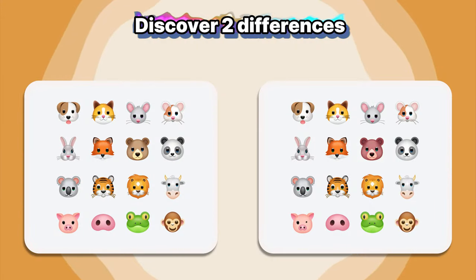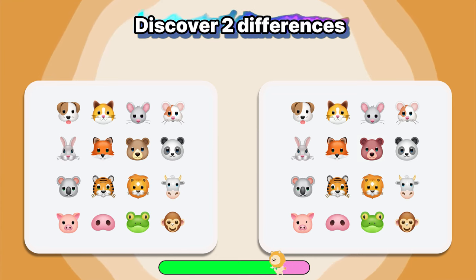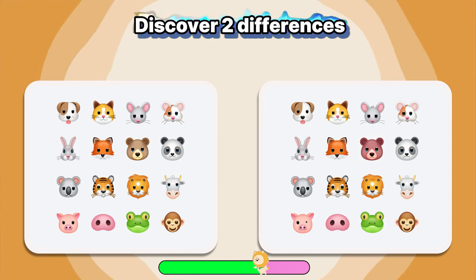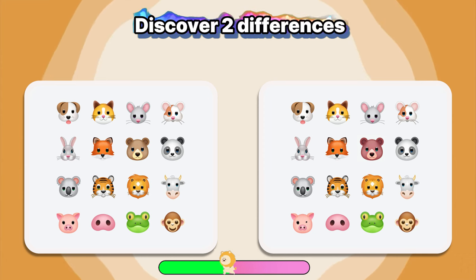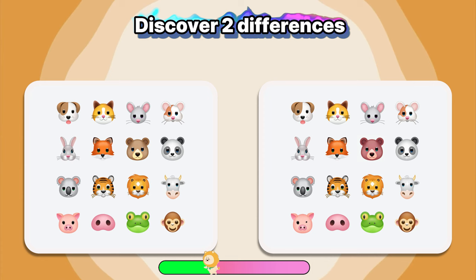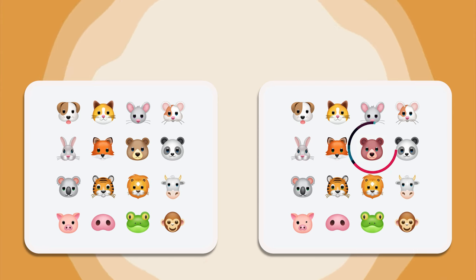Find two differences. This is point 1 and this is point 2.